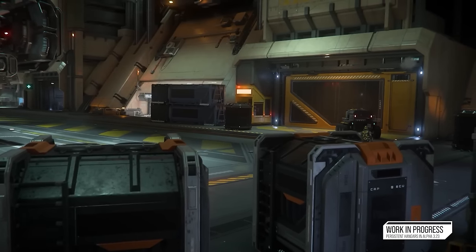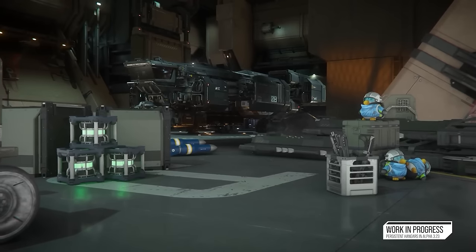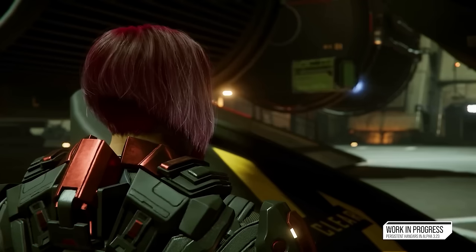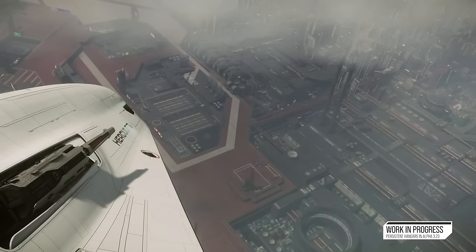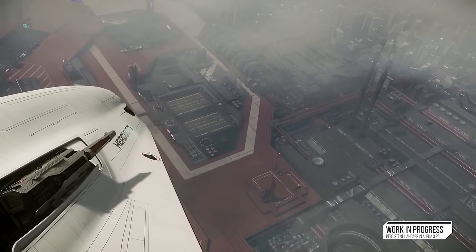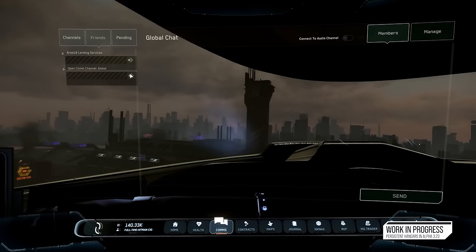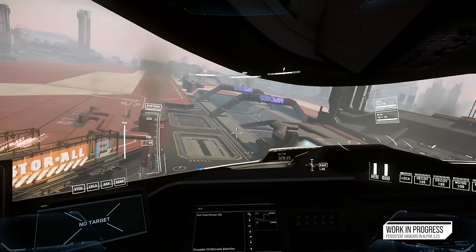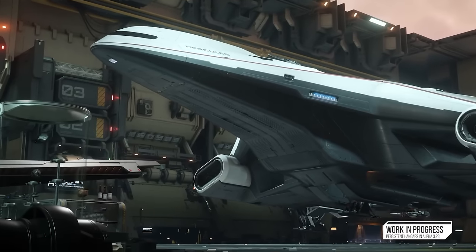Cloud Imperium will decide whether to keep ship spawning via the ship elevator or use the cargo elevator for vehicles. They've also said they've worked out ways of preventing players from being griefed and glitched — like falling into the pit. You will be able to jump into the hangar bay as it's opening or closing if you really try, so there are still some dangers, but they're working on mitigating the weird edge cases and problems.